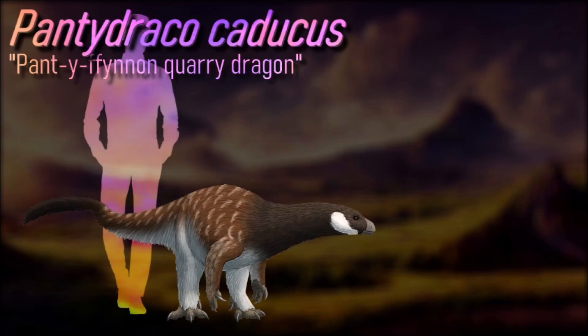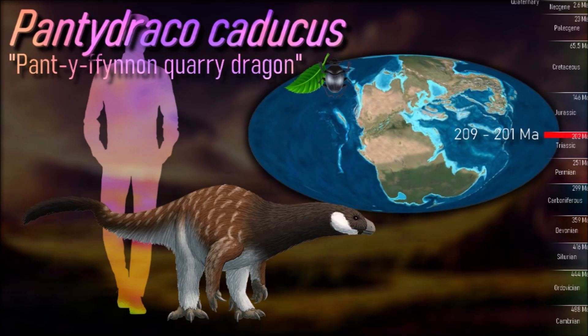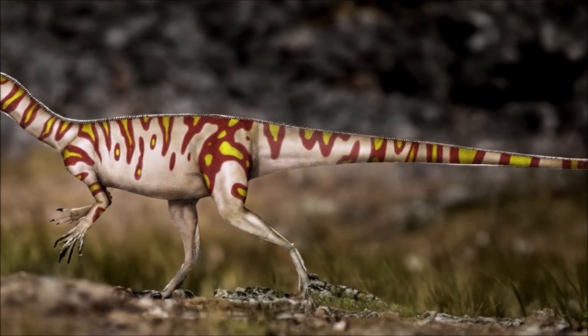Named for the location of its discovery, the Pant y Ffynnon quarry in Wales, this early sauropodomorph lived at the very end of the Triassic about 209 to 201 million years ago. It's only known from a partial juvenile skeleton, probably around 1.5 meters long in life, but the full adult size is unknown. Unlike the later quadrupedal plant-eating sauropods, Pantodraco was bipedal and may have been omnivorous.